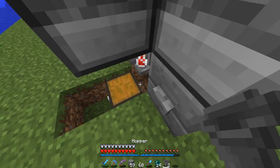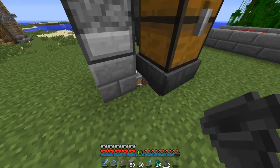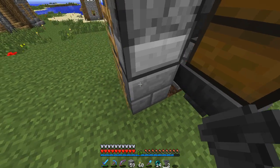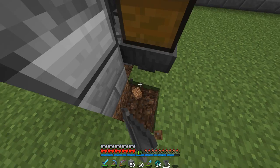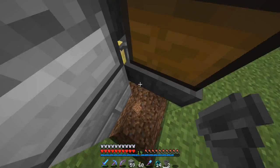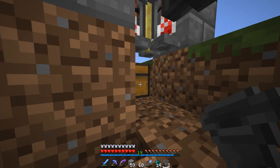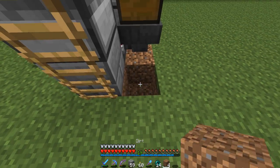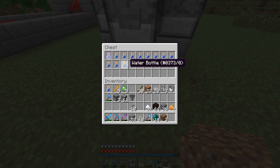We're going to place this here and go on the back side of this — can we place it? Okay, I don't think so, unless we do this. Place it there, okay. Now it should work here and it should go into the chest.